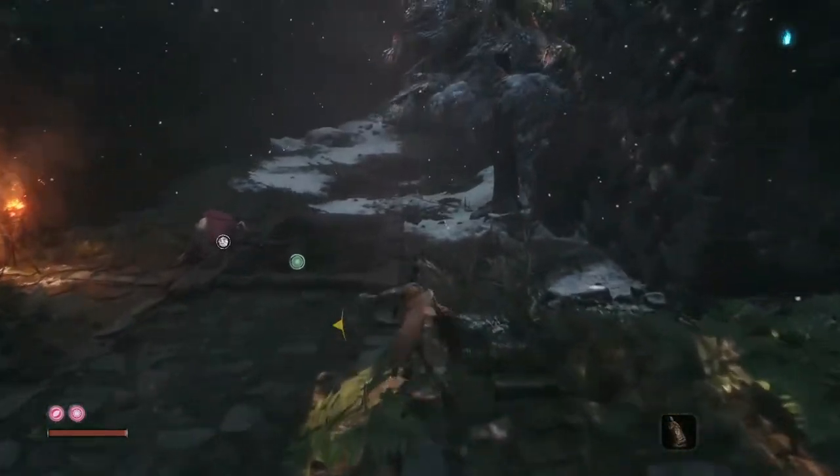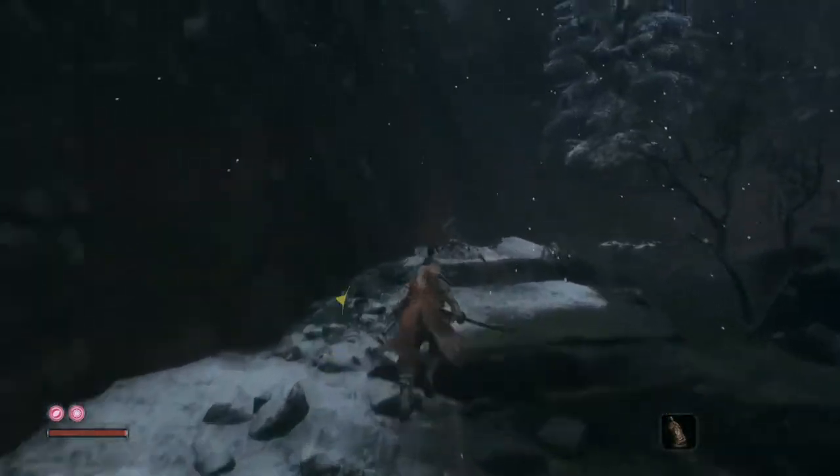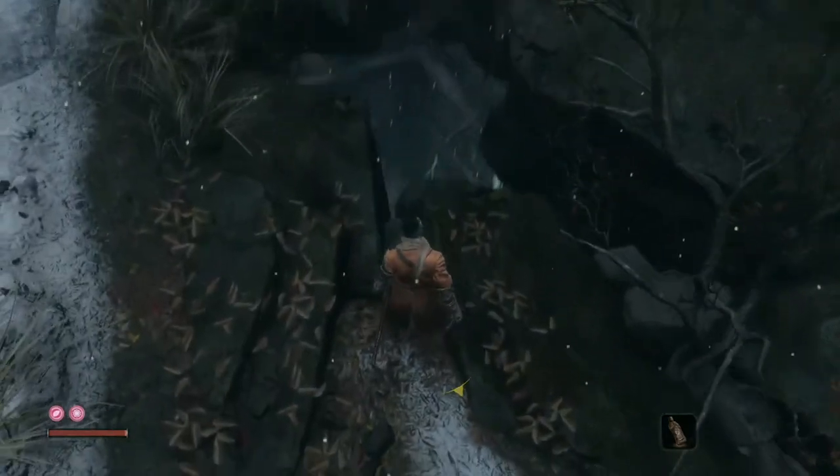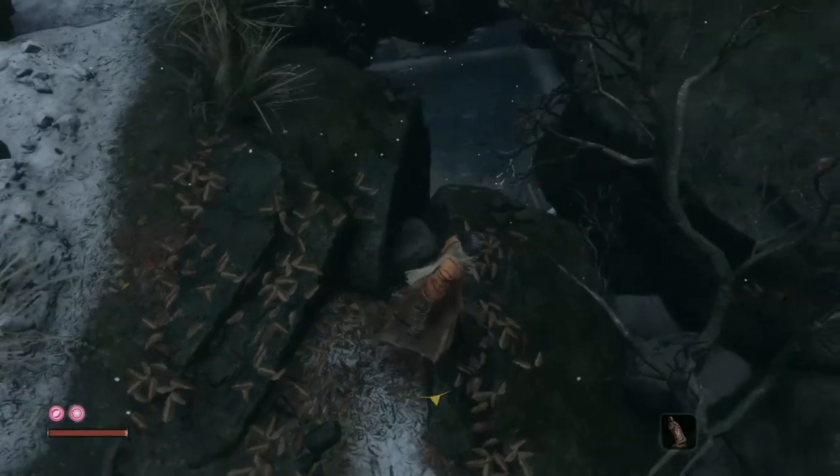Once you've cleared the gap, simply proceed up the path to the well opening where the Lone Shadow Long Swordsman resides. Before we get started, I want to reiterate that this speedrun strat is mostly about placement and timing.